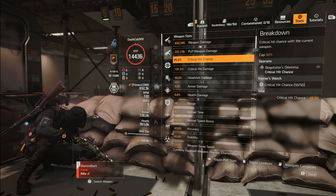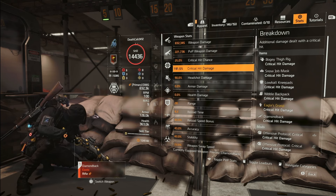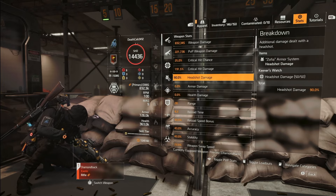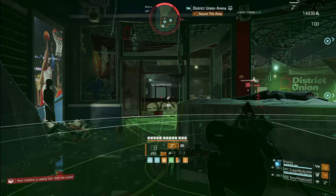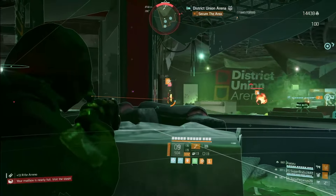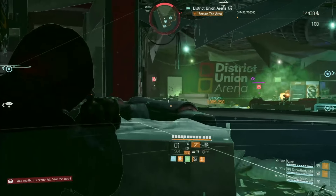Looking at the stats: 25% crit chance — you want to minimize that since it comes partly from Negotiator's. Critical hit damage is at 191%, and Negotiator's will stack another 40% on top, putting us at 230% crit damage. Headshot damage sits at 90%. With a guaranteed crit landing on the head, you can add crit hit damage to headshot damage, pushing us to 320% on headshots. And then it's amplified further.